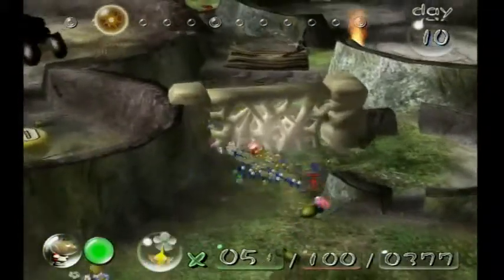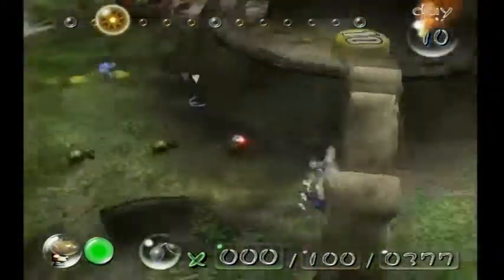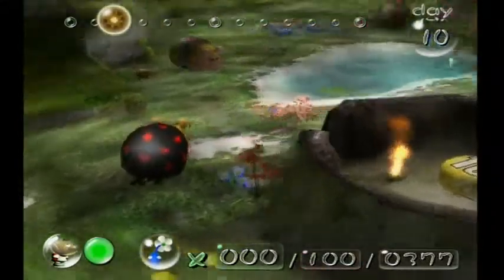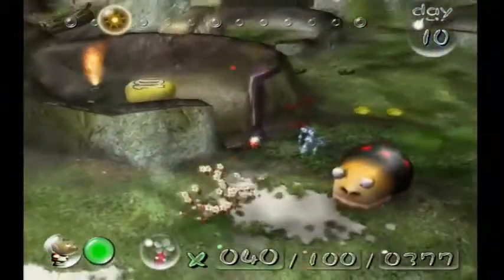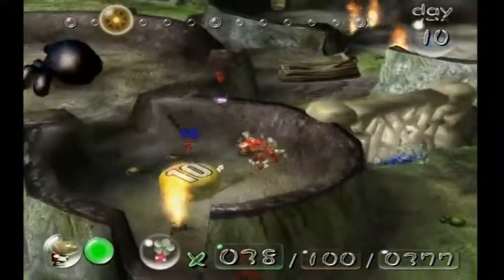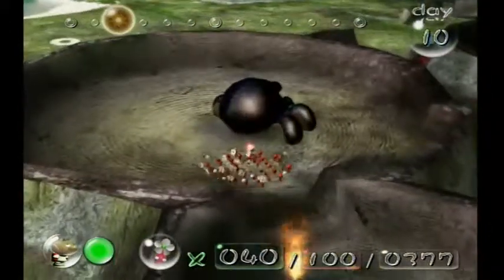What we want to do is place all these Pikmin on the gate, and then while they're working on that, we want to go around here, grab these, dismiss them, grab the Reds, and go around and defeat the Armored Cannon Beetle. Now we've faced these guys before, but I think we're going to have a better time with this one.